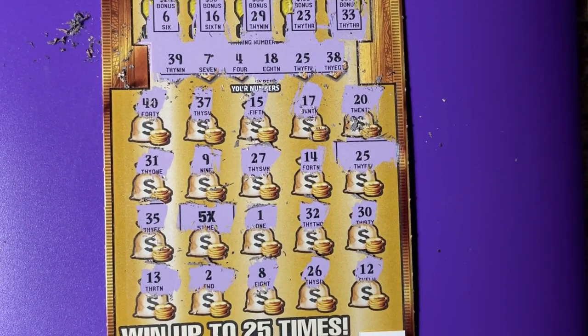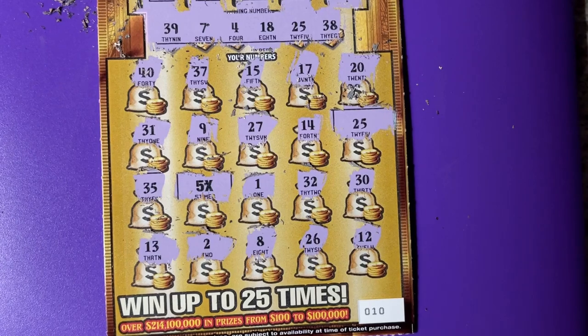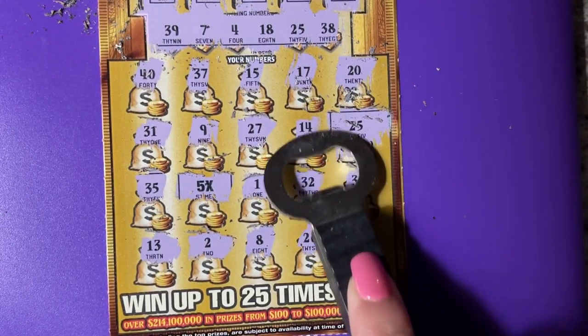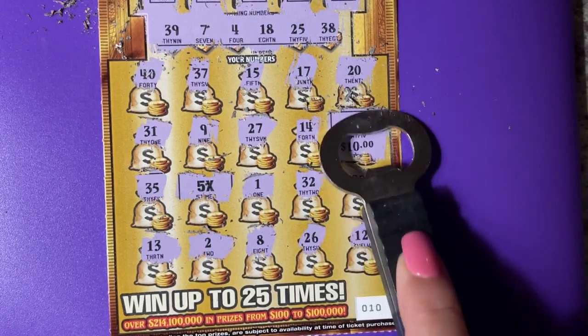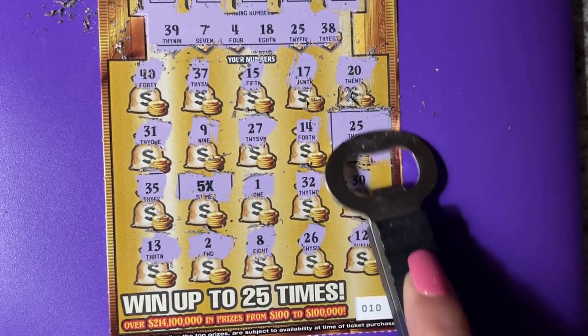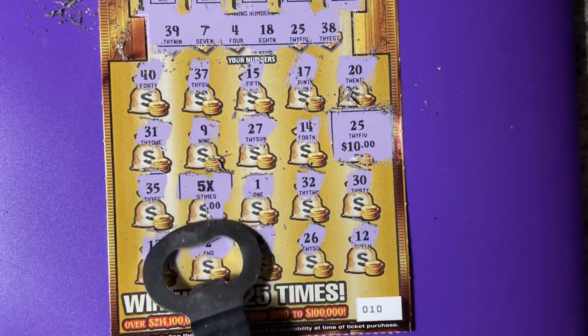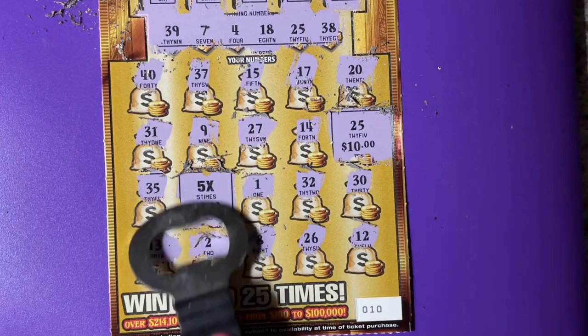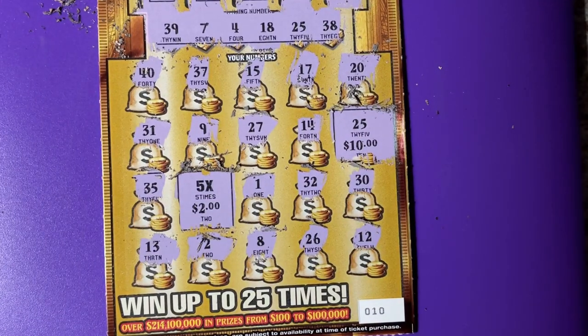Let's take a look down here and see what we have. Under 25 is $10, so I think this is a payback. And under 5 times we have $2. So, 10 and 10 makes 20, and it's a payback ticket from Florida.